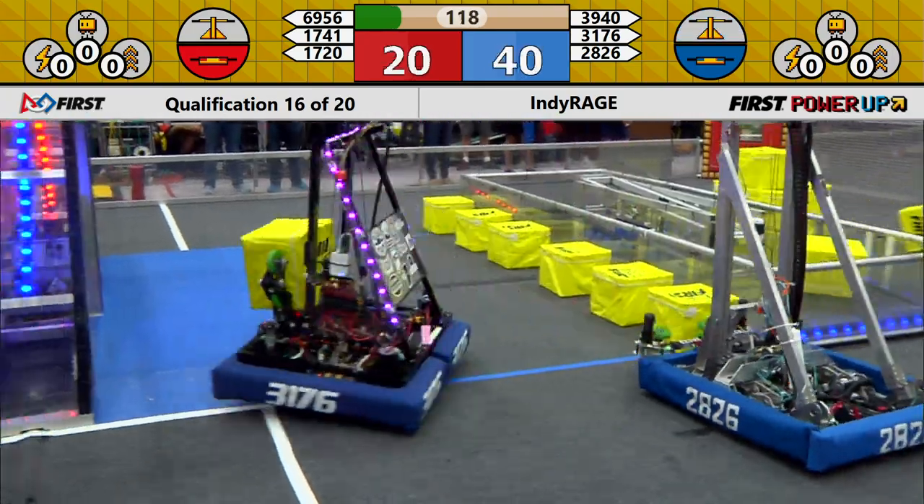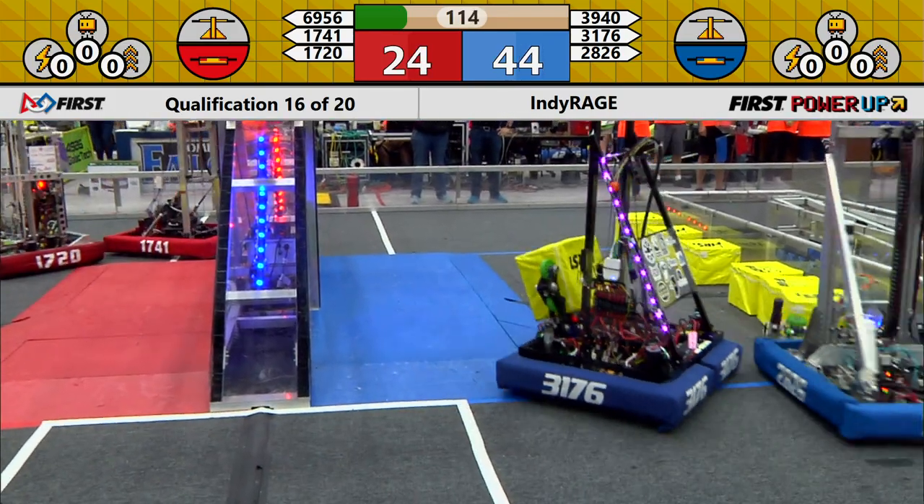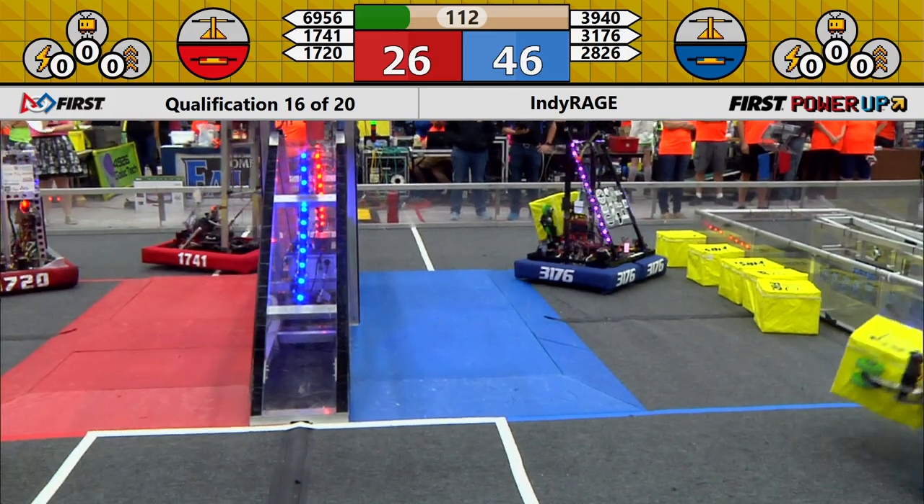Drivers step forward to take control here in Teleop. A Blue Alliance lead has been established, but 1720 Fixed Gears will immediately drop off a power cube to the red alliance switch, allowing them to start scoring one point per second. Meanwhile, Shamrock Botics in red bumpers drops off a power cube through the exchange for use in power-ups in the vault behind the driver's station.